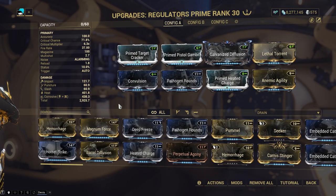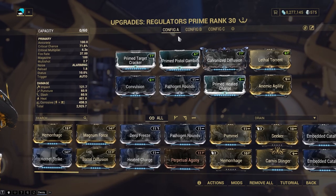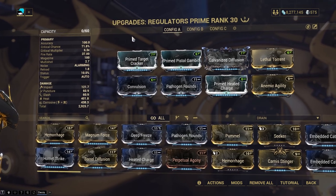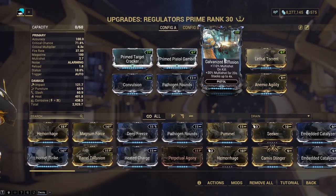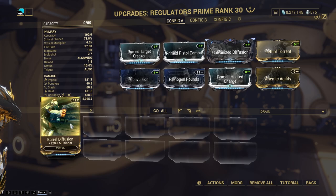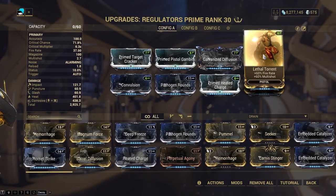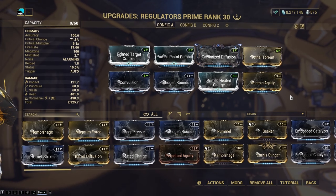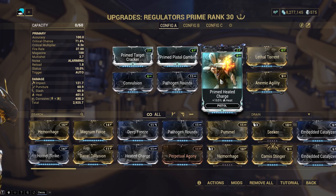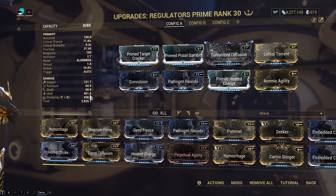Now let's get into the builds. I'll cover the regulators first. Keep in mind I'm using Mesa Prime and Regulators Prime here — adjust if necessary for the regular Mesa. 3 Formas. Primed Target Cracker and Pistol Gambit for a further crit boost — non-primed versions work fine too. Galvanized Diffusion is a strictly better Barrel Diffusion; use Barrel Diffusion if you don't have the galvanized mod yet. Then 2 fire rate mods: Lethal Torrent, which also buffs multishot, and Anemic Agility, which takes away a negligible amount of physical damage — fire rate is key here. Then 3 status mods. Primed Heated Charge is necessary as it's the only primed status mod for secondaries and will greatly impact your damage per second. Pairing Heat with either Viral or Corrosive should be fine; Corrosive generally works better at higher levels, but feel free to swap out the elementals as you wish.